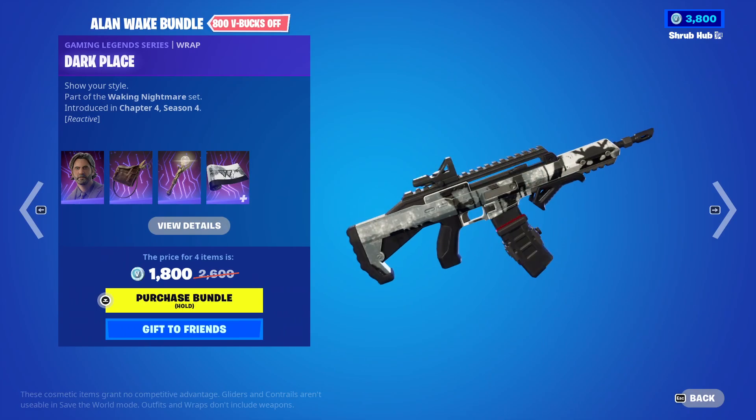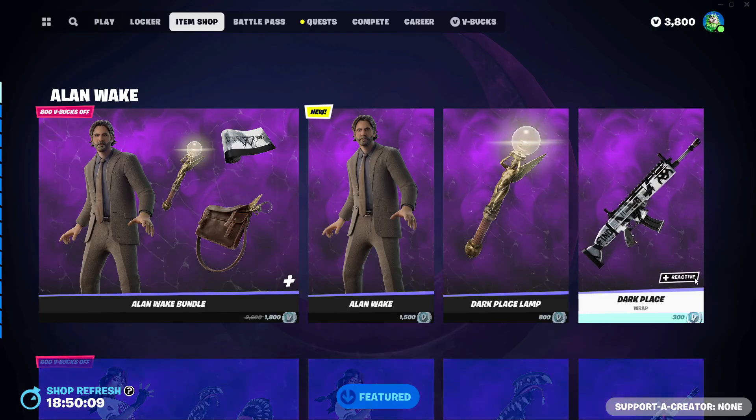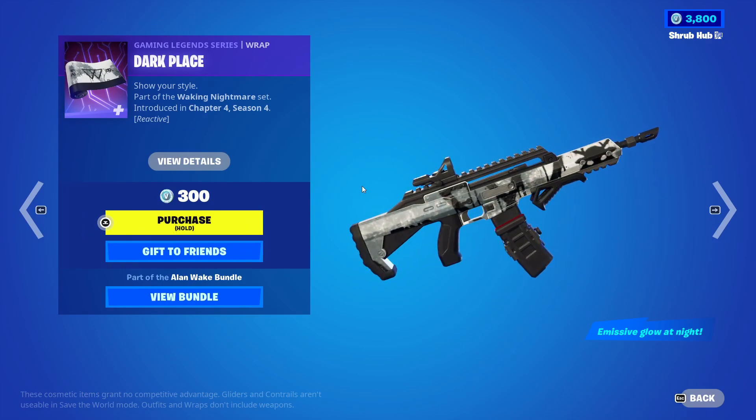Then we have the Dark Place wrap, also from Chapter 4. It's a reactive wrap when you shoot. Let's shoot. The rat — oh, it glows at night, it just glows at night.